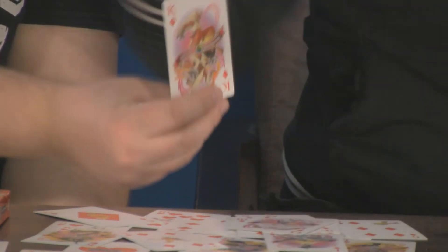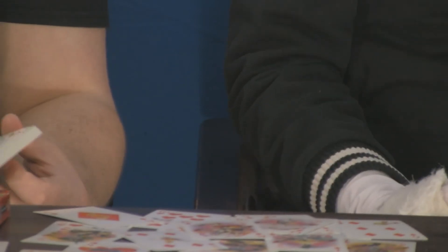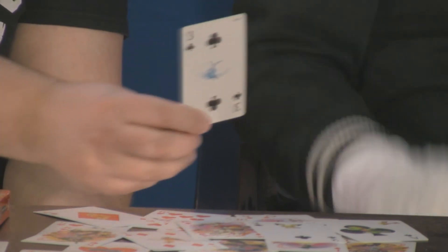And Mega Blaziken. The Ace of Clubs is Treecko — of course, the starters would be the aces. Pichu. Thing made of clouds — Swablu! Because cotton swab.